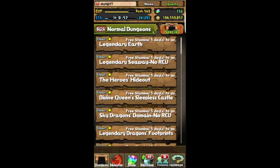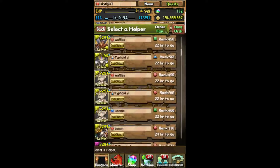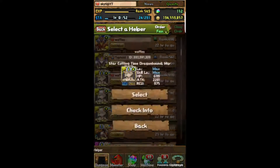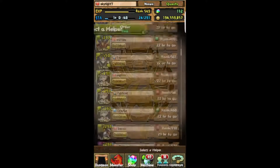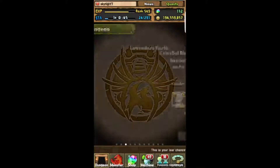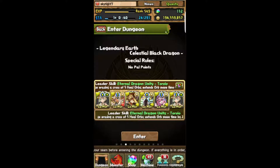I'm going to show you guys how I run Celestial Black Dragon. For those who don't know, this is the last floor, and as you'll see you don't really get any pal points for this because that'd be cheap. I know a lot of people have button farm teams — Elok and others.